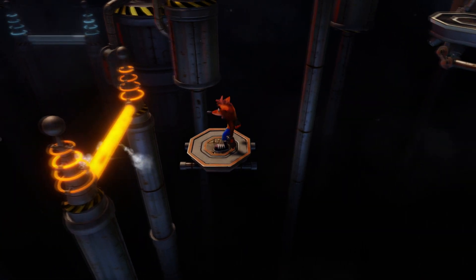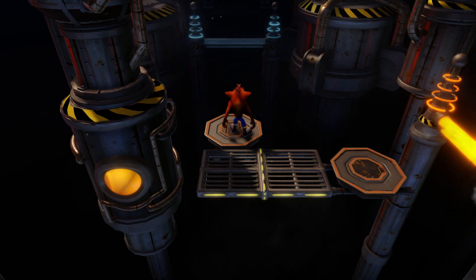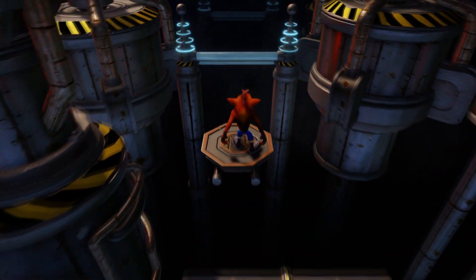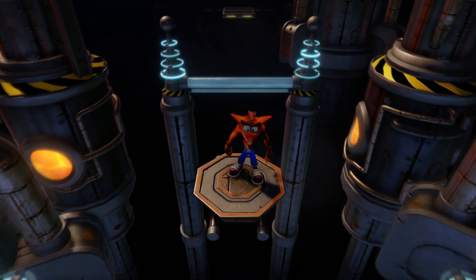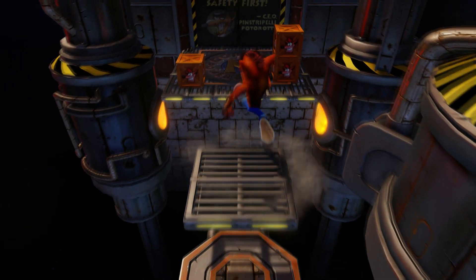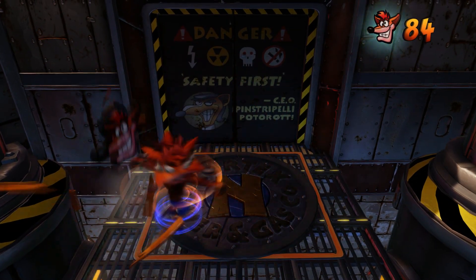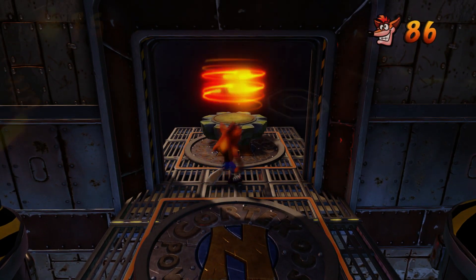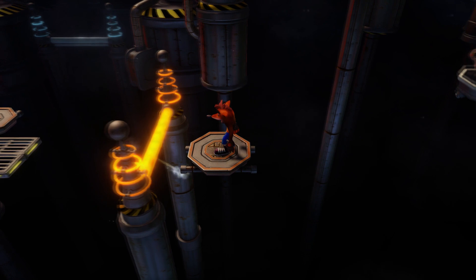When I saw the fire obstacles I got a bit scared. One of the pipes is on fire, and if you miss your jump even slightly, you'll die and have to restart. After jumping across those pipes, you feel like you're going to miss the floating platform — that's what's scary about this level, but trust me, it's not that bad. The only real challenge is falling, since you're jumping over platforms with emptiness everywhere.